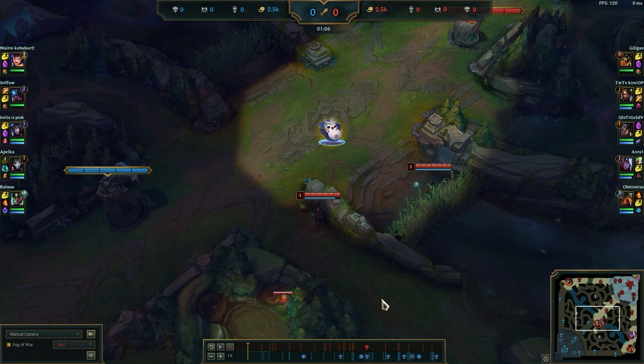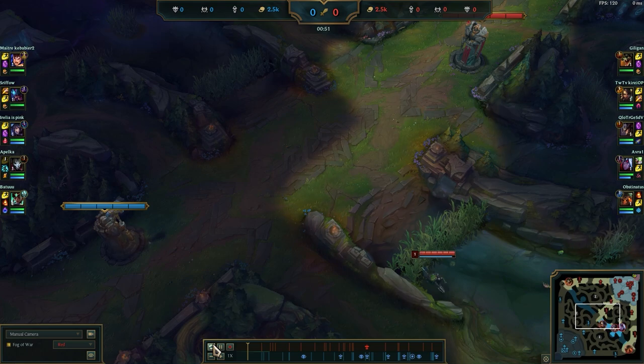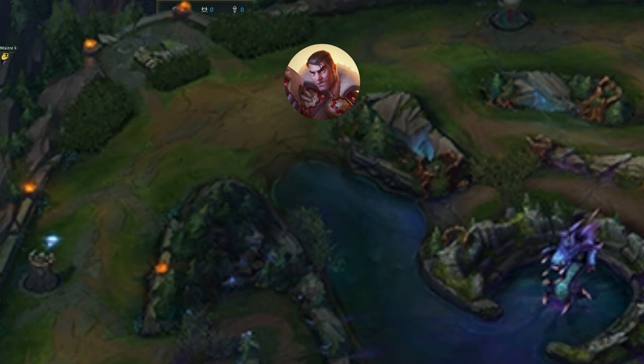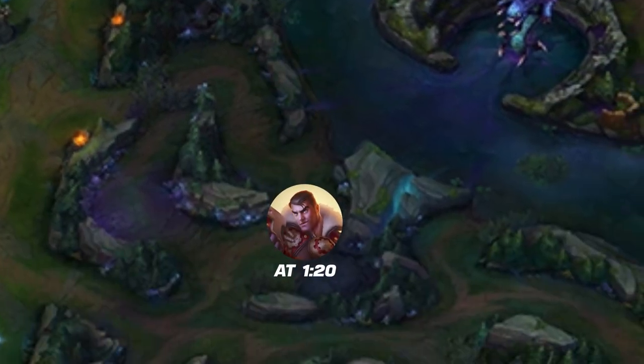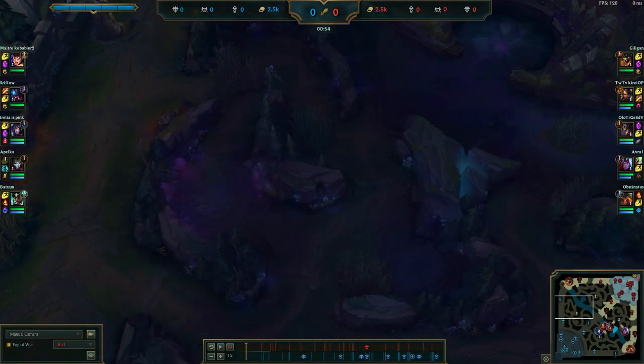Very often, if you play against any jungler, you really want to know where he's going to be starting. The best way to do it is by warding level 1. And you have more options — if you have a ranged top laner, like a Jayce against a Garen, the Jayce can usually around minute 1:20 just walk up from topside and check the enemy blue buff and see if he's on it, and can even harass them and delay the enemy clear.